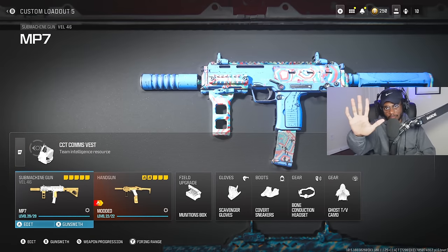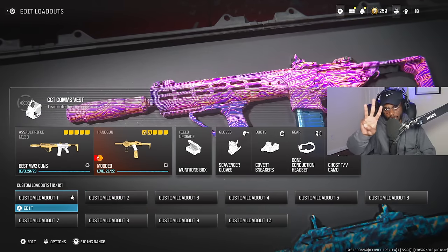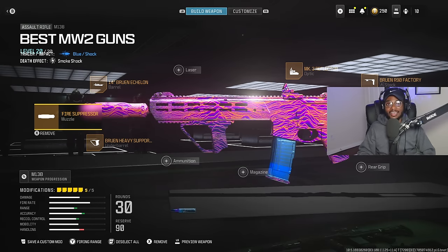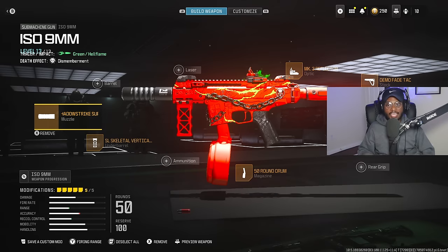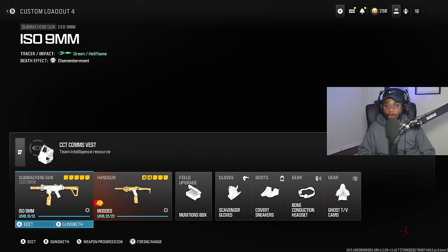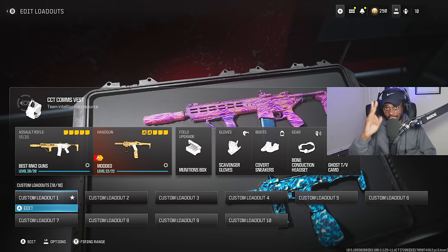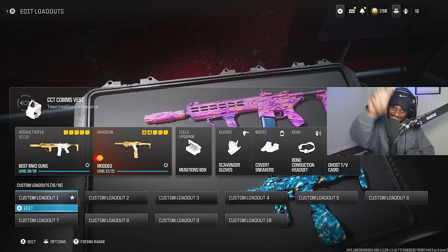These are the top five best Modern Warfare 2 guns to use right now in Modern Warfare 3. If there are two classes I want you to check out immediately — give the M13B a go, this gun is better in this game than it was in Modern Warfare 2, and give the ISO 9mm a try if you're looking for a submachine gun that can replace quite literally all of the Modern Warfare 3 guns. Hope you guys enjoyed the video. Drop a like, subscribe to the channel, turn on those notifications. If you tear it up with these class setups, let me know. It's been your boy, catch you guys in the next one. Deuces.